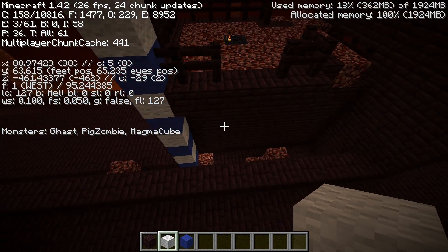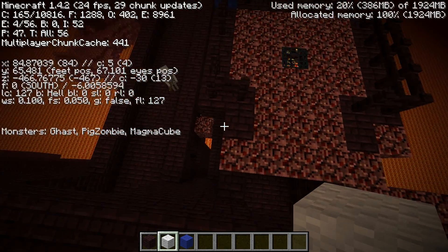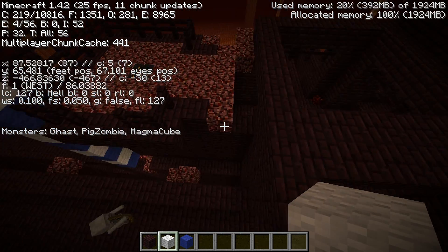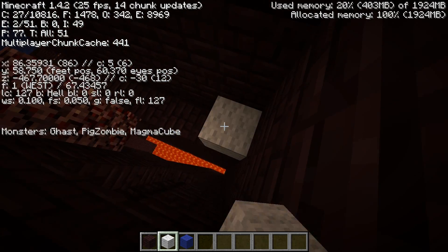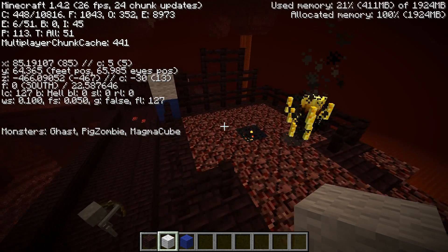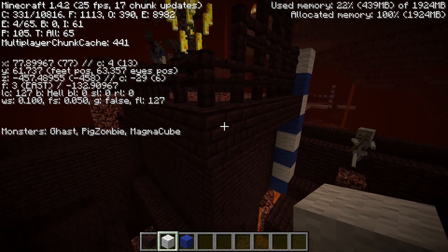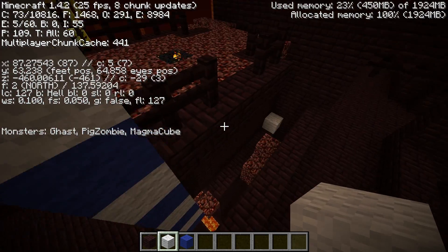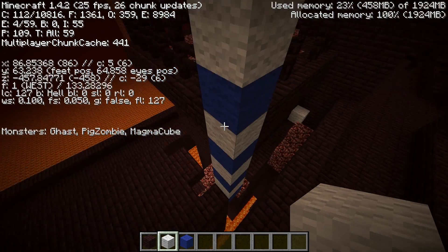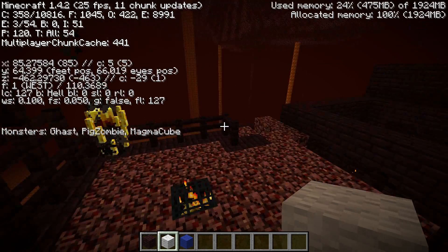Now for the next part: this is where the blaze spawners occur. These have spawning areas that go from this corner ledge — so it's the top of this corner ledge — to the outer ledge here, and it goes up to 2 above the outer ledge. As you can see, if I'm staying here and I jump it switches.